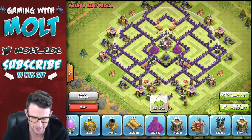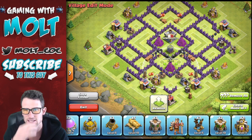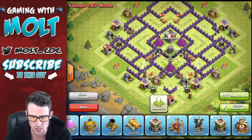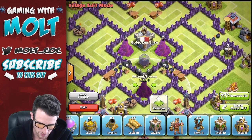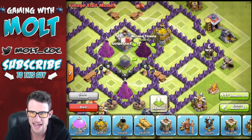As y'all know if you've watched any of my videos, Wizards are my favorite defense, so we're gonna put those in here. Their job entirely is to protect all of our resources. Right now we're gonna bring in our gold storage right here — you can see that the wizard protects that.